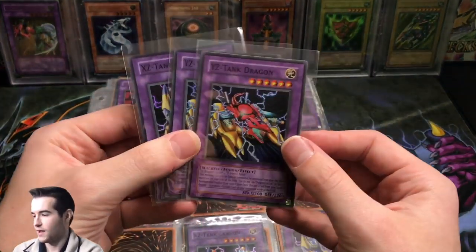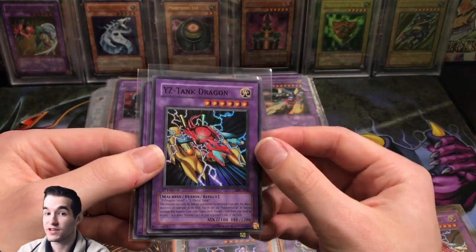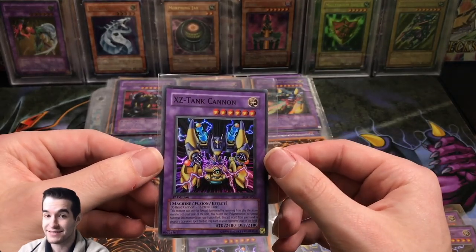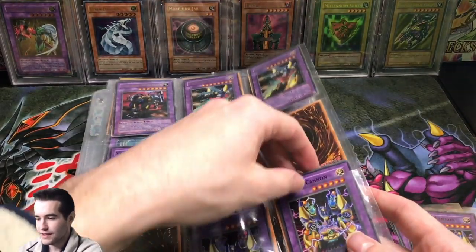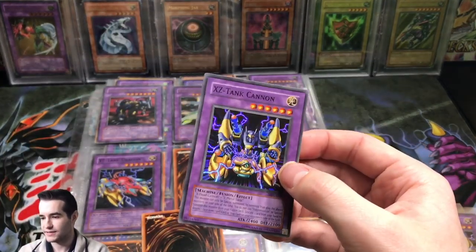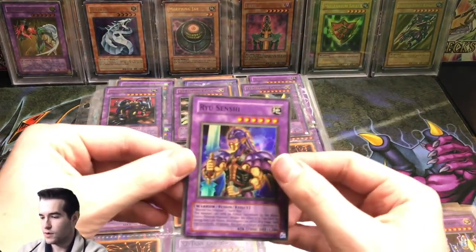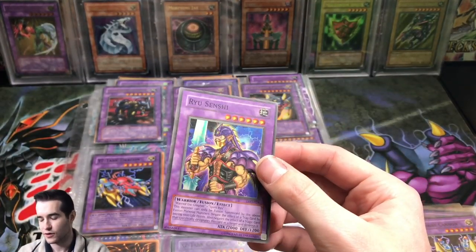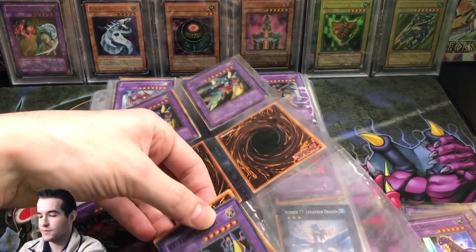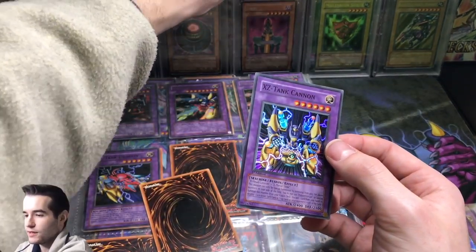So far we have a YZ Tank Dragon from Magician's Force — a first edition YZ Tank Dragon from Magician's Force, a first edition XZ Tank Cannon from Magician's Force. This man had a lot of these. He had an unlimited XZ Tank Cannon too. These are all from Magician's Force so that's pretty awesome. Ryu Senshi from Legacy of Darkness, super rare. So there's a lot of old school holos in here, so you guys sit back and enjoy the show because there's nothing like old school holos.